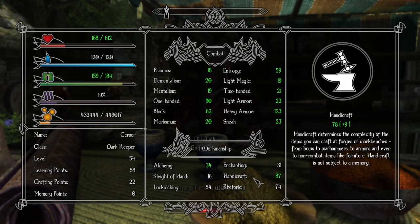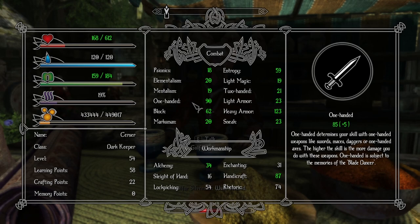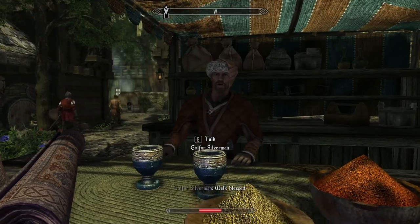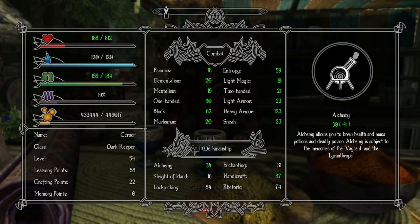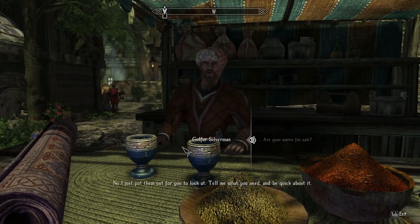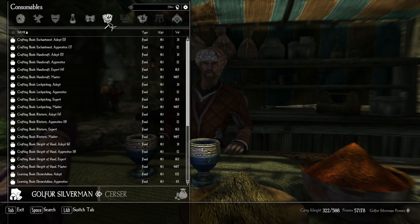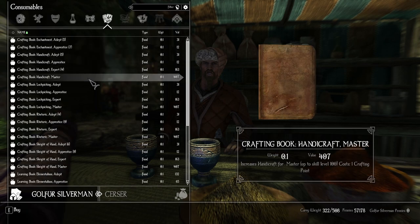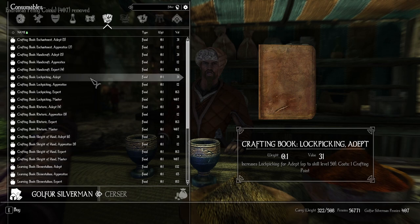So I'm Expert Handicraft now - no, I'm Master Handicraft, I think. 75 Master. Still Expert Heavy Armor. Master One-handed. What am I at Block? Expert Block.